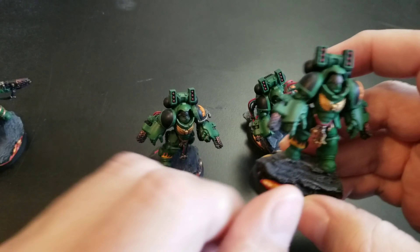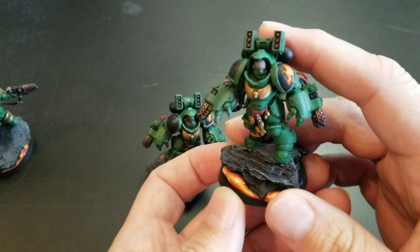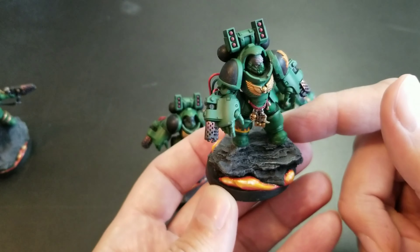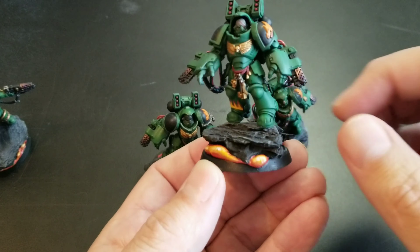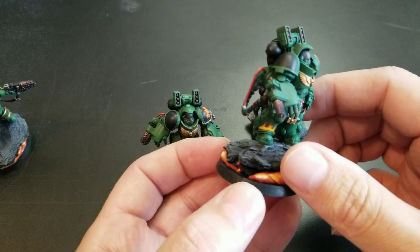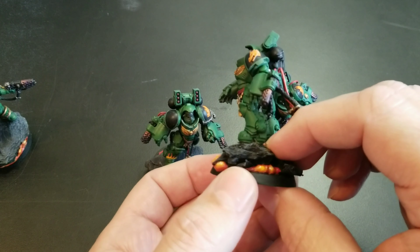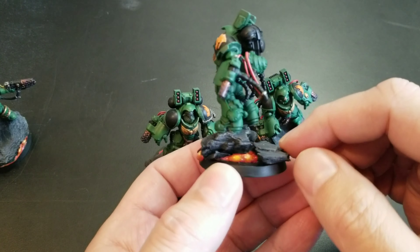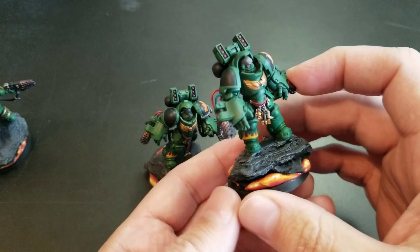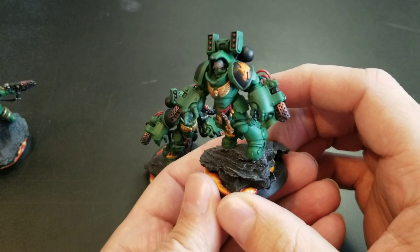You can see how the unit of Aggressors turns out pretty nice — at least I think so; obviously I'm partial because I did them. Basically you have the same units with the wall green, followed up by the same greens I was using on Agatone. If you want to check out how I did the green armor, you can check out the Agatone videos. We have the orange Salamander on the shoulder pad and the black shoulder pads that go with the third company.